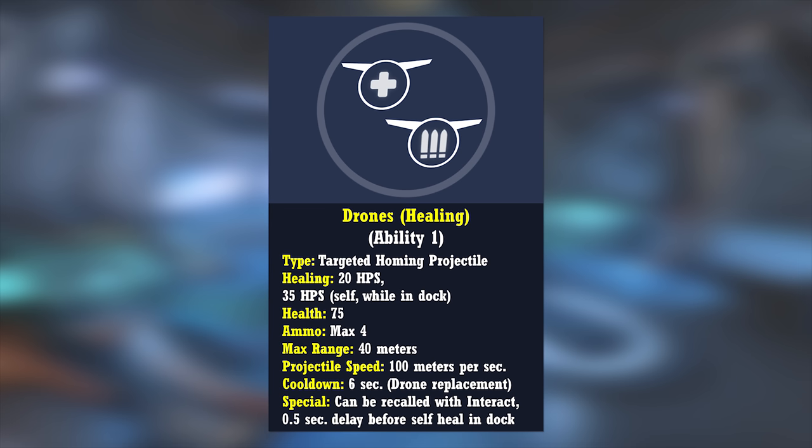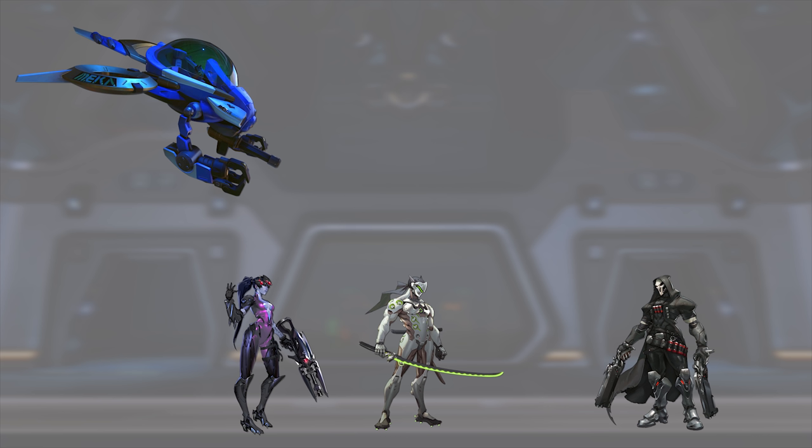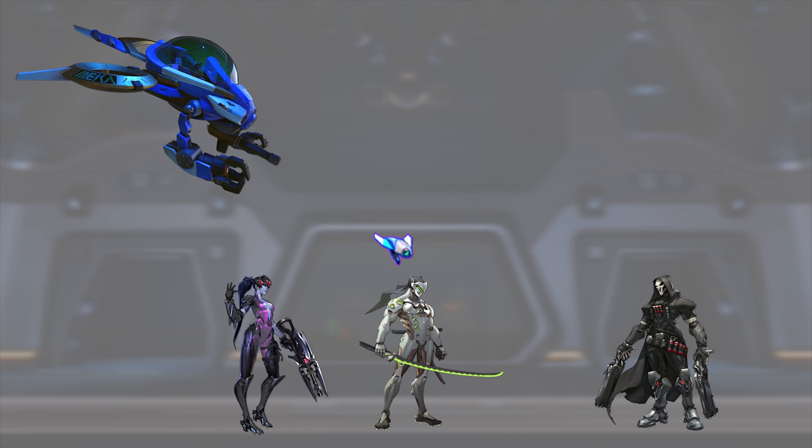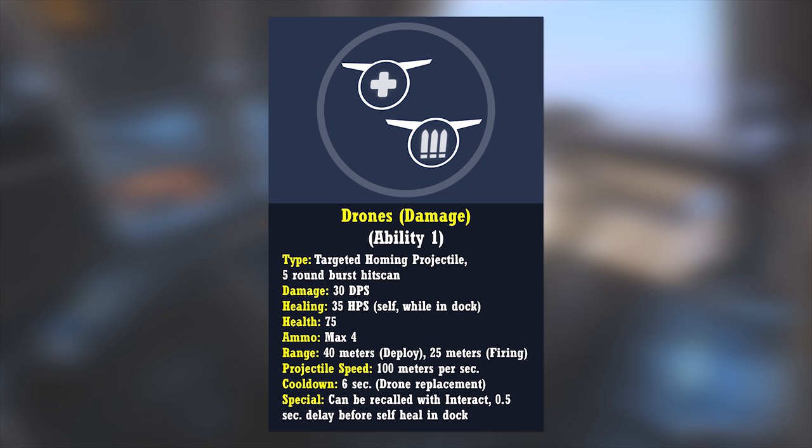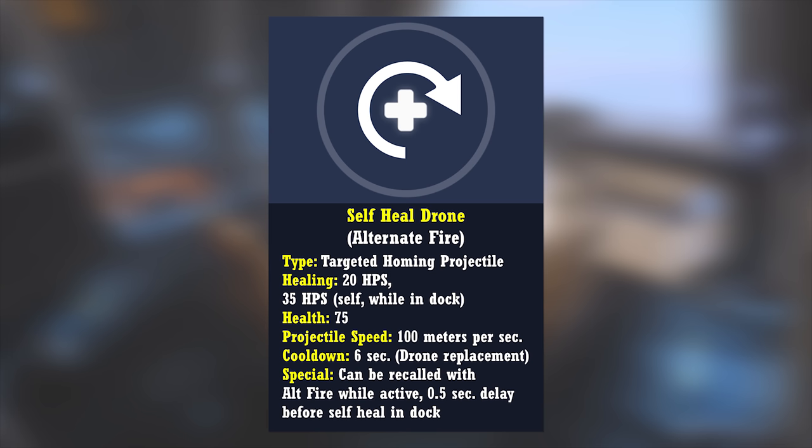The damage drones behave very much like Symmetra's turrets, only sticking to a specific teammate instead of the map. The damage drone fires in a 5 round hitscan burst at the nearest enemy it sees, but will switch targets to focus on whomever the hero it's following deals damage to, just like Torbjorn and his turret. Each damage drone deals 30 DPS with a range of 25 meters — and with all four drones set to damage, they can deal a collective output of 120 DPS. Overlord can also assign a healing drone onto himself by pressing alternate fire, working the same way as healing an ally. The drone can be damaged and destroyed, and won't be available to deploy onto a teammate unless he first recalls it by pressing alt fire again to toggle it back into his dock.